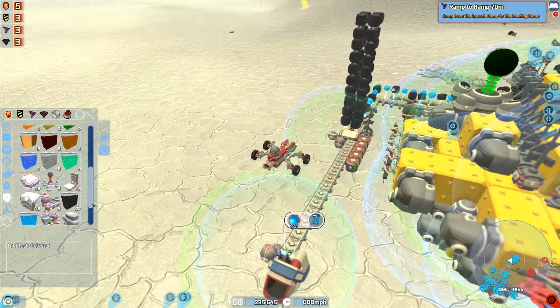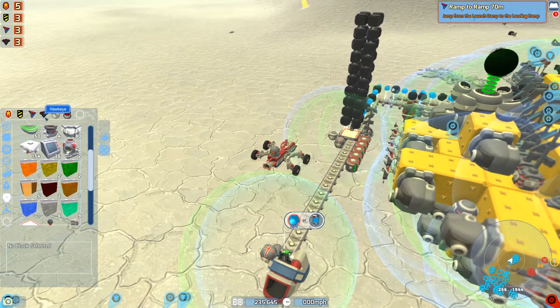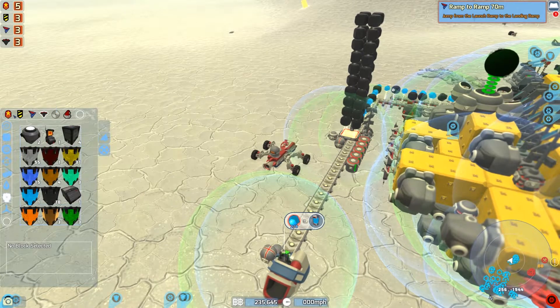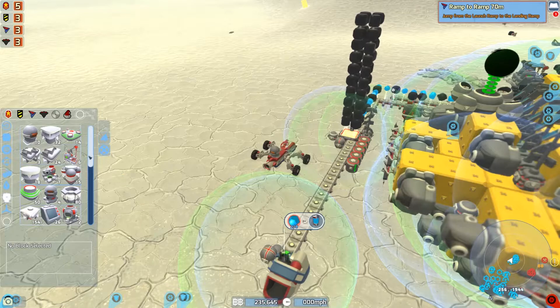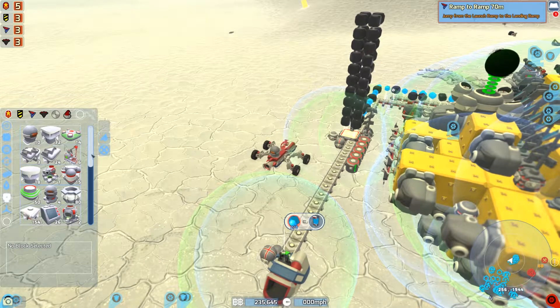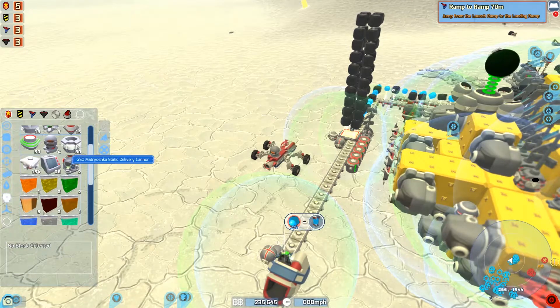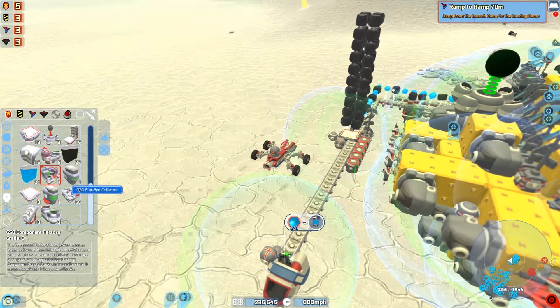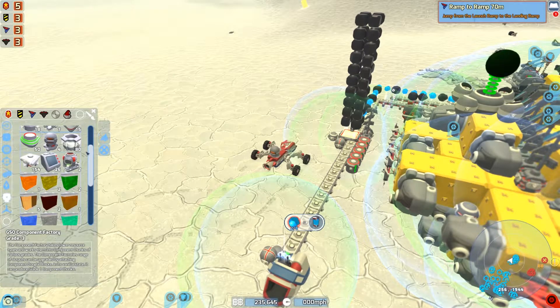Let's hang on a second — do you think there's enough there for Hawkeye stuff? Maybe let's do GSO. I need the fabricator. Where's the fabricator? Static delivery cannon — where's the fabricator component factory? Do I have any? I don't have any left — what?